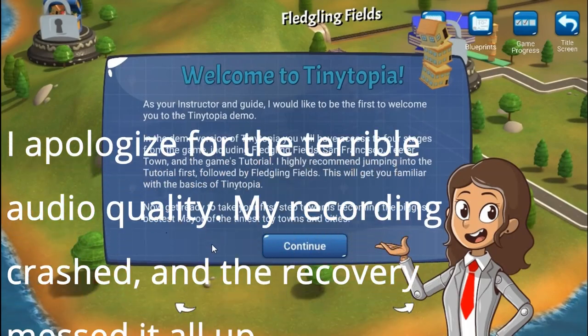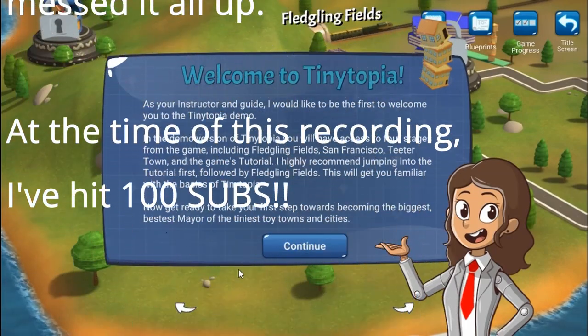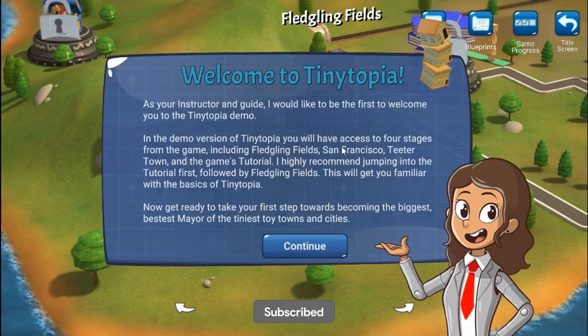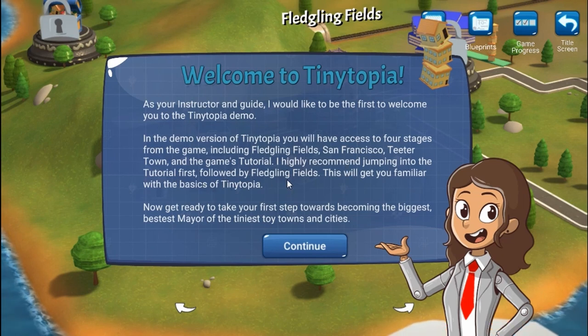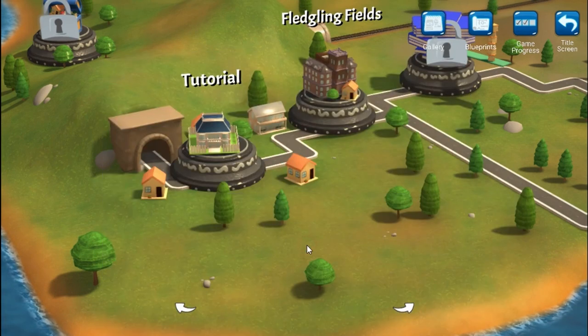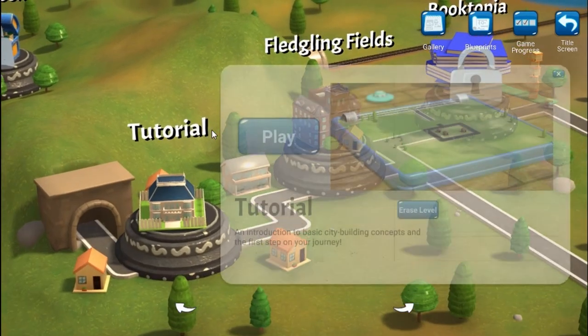Hi, hello and welcome — we are looking at the demo of Tinytopia. As your instructor and guide, I would like to be the first to welcome you to the Tinytopia demo. In the demo version, you will have access to four stages: Fledgling Fields, San Francisco, Teeter Town, and the game's tutorial. I highly recommend jumping into the tutorial first, followed by Fledgling Fields. Now get ready to become the biggest, bestest mayor of the tiniest toy towns and cities!